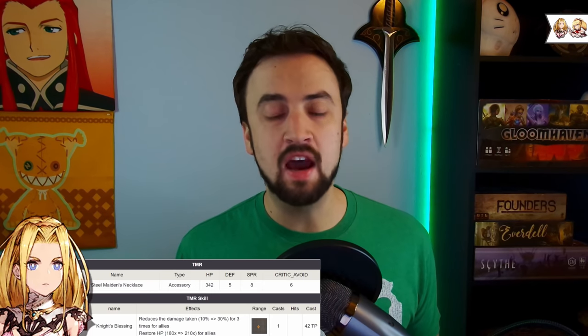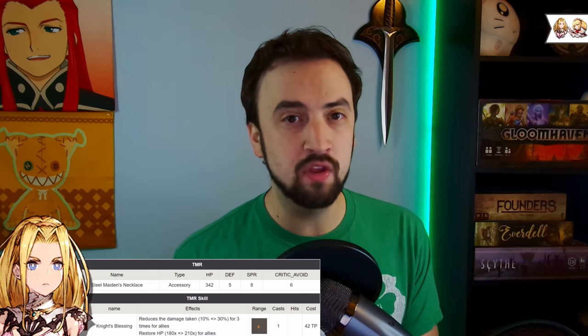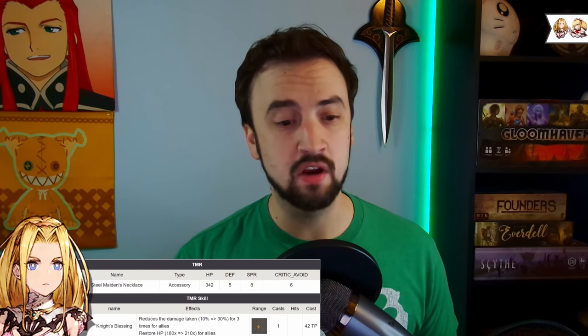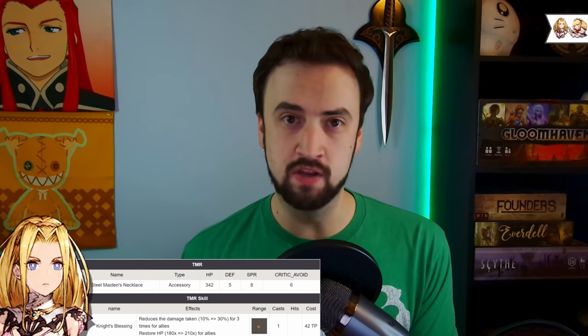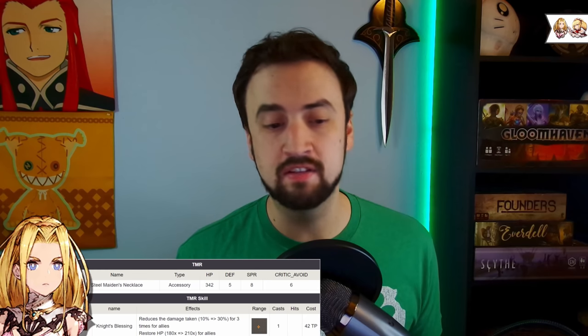Now let's get to the list with number 10. I'm going to combine Mosheree and Ayaka here, because I think they have very similar TMRs and I wanted to get them both into this list. Mosheree's TMR, the Steel Maiden's Necklace, is an accessory. Good accessory stats on it — 342 HP, 5 defense, 8 spirit — especially now with stat stacking. You get a little bonus from wearing this that you didn't get before, because you had some armor on that gave a lot of the same stats.